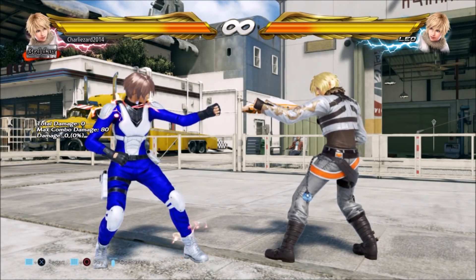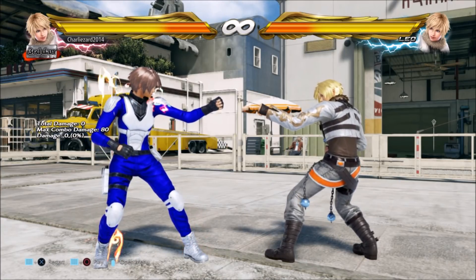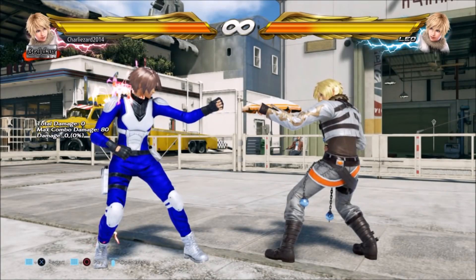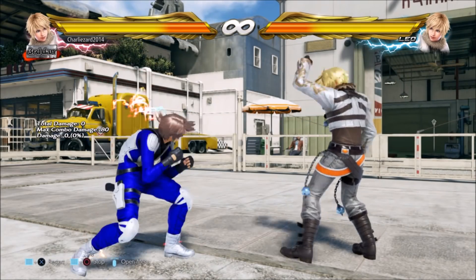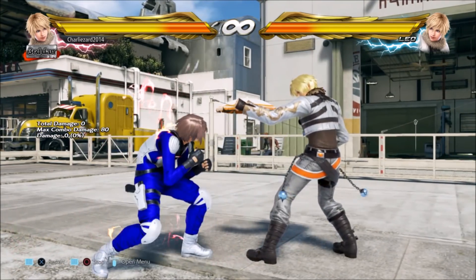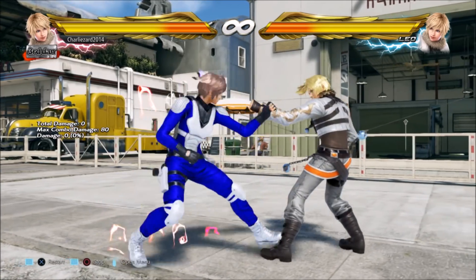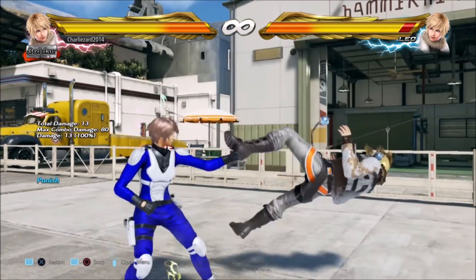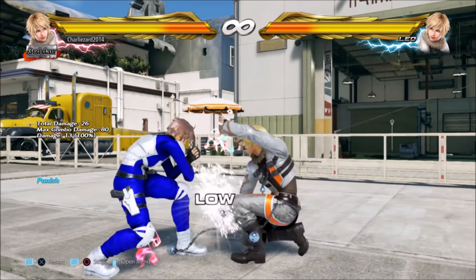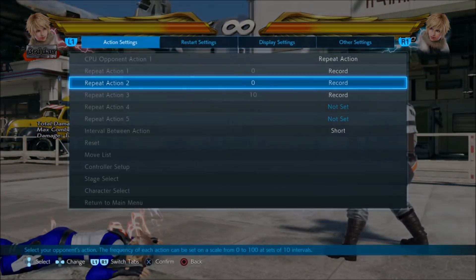For Leo and for a lot of characters this becomes relevant because when blocking a minus 15 move specifically, Leo has to use her hop kick from crouch because this move is minus 15 and Leo's while-standing is 16 frames, meaning she can't launch punish this move. However, a hop kick from full crouch still comes out at the same speed - 15 frames, full launch punish at 15 frames for Leo. So this is just an example.